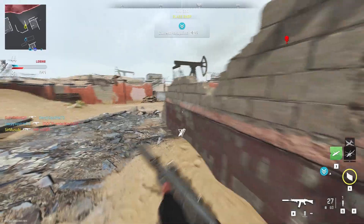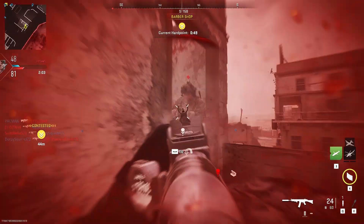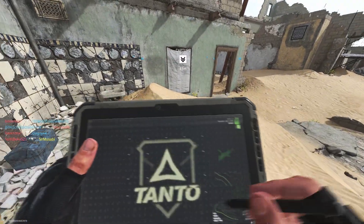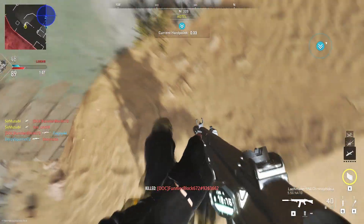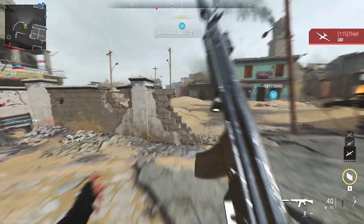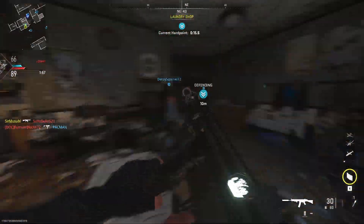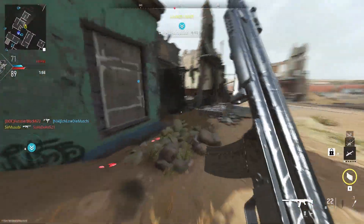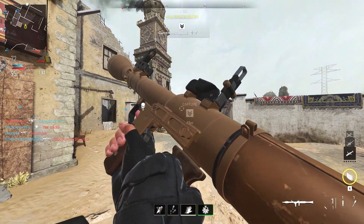I'm gonna use a cruise missile real quick. This is Tiger 31 — cruise missile away. I think I can find a hot spot. Double kill! Hard point relocated — stand by.